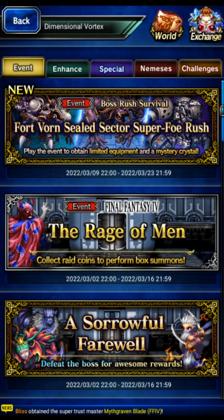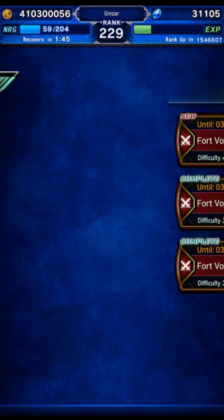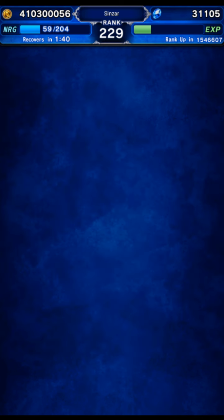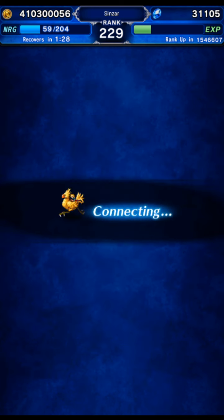Hey guys, yet again more clears on the Fort Vorn. I'm just trying to do as many clears as possible with different team variations so at some point some of you can get an idea of what you need to clear this. This one is going to be going lower end than usual, so we're going to have to do two different clears. We'll do the first clear with just eight turns and no KOs, then come back for the four-man party.